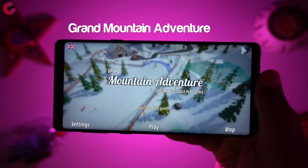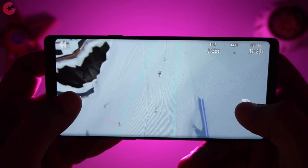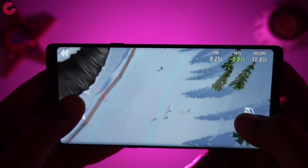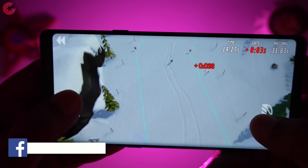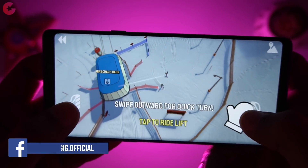Next in our list is Grand Mountain Adventure. This game is all about exploring mountains on a pair of skis. You get a top-view camera angle and the visuals of the game are amazing. This game is actually an open world ski game where you can go anywhere you want. There are many challenges where you need to complete the course under a particular time. The graphics look pretty good, and talking about the controls, you have the ski controls on each side of the screen.